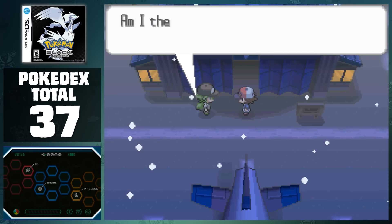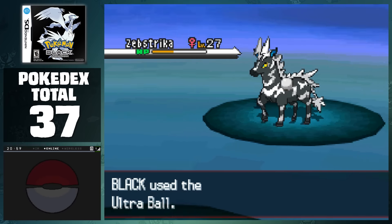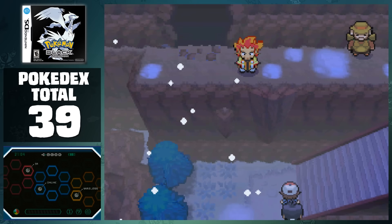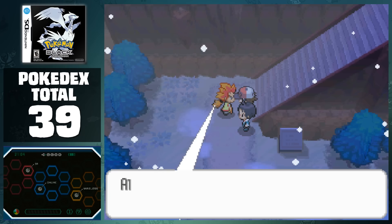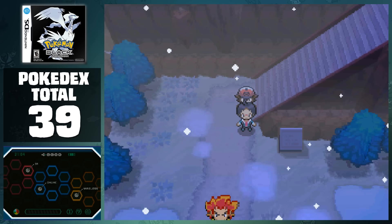After claiming the badge, we meet N outside, and head north again to progress to the next town. On Route 7, we can grab Zebstrika and Pachirisu, before taking on Cheren at the end of the route. After the fight, we watch Alder make an extremely inhuman jump for a 50 year old, and then give us the HM for Surf. Just like a lot of the other HMs in this game, this really doesn't have any use in the main story, but at least we can tease just the Samurott for some powerful STAB.